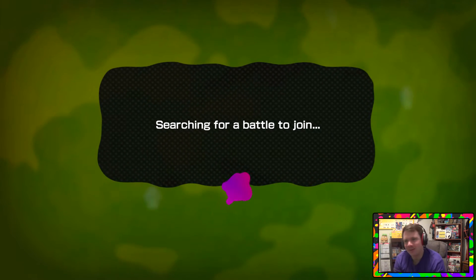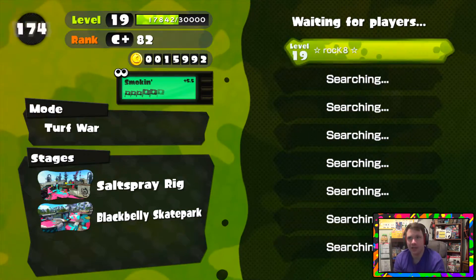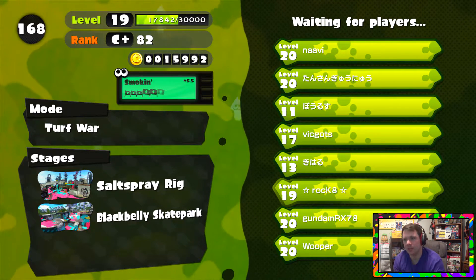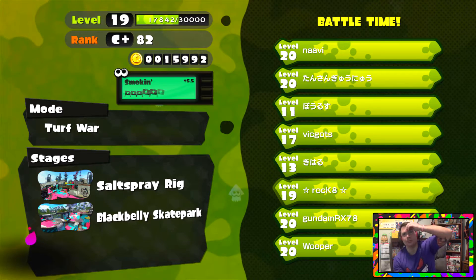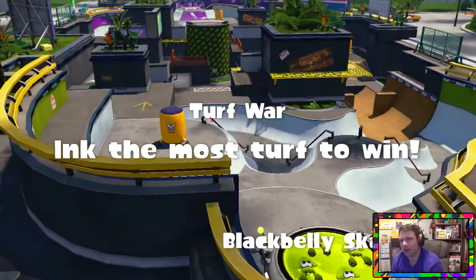Most of the time you're going to lose battles when they have rapid-fire weapons, which is usually the case. Even if a roller comes up on you, you're going to have a tough time — because rollers have a lot of range, especially when they splat their ink or jump splat. I don't even know what it's called; it's a technique in this game but I don't know if it has a name.